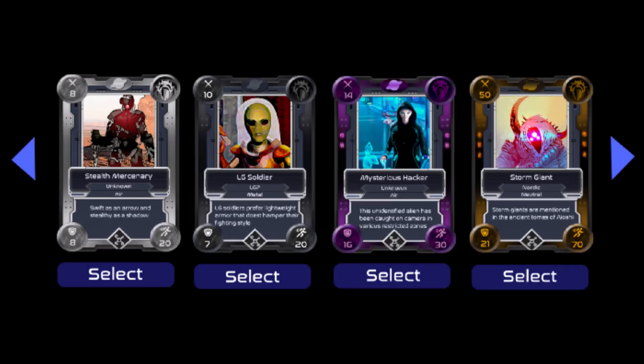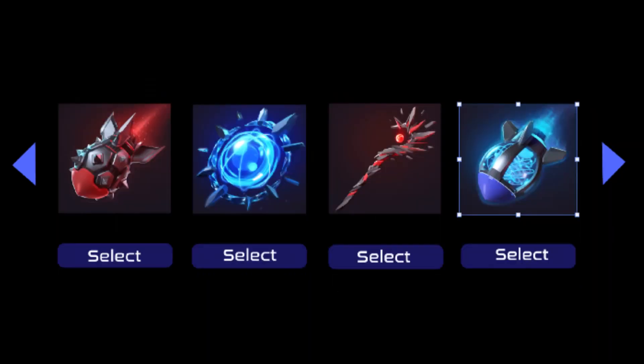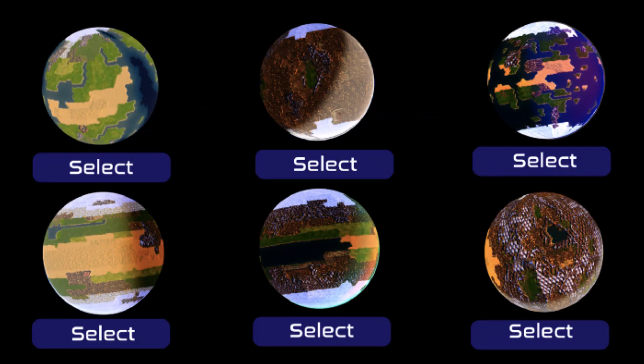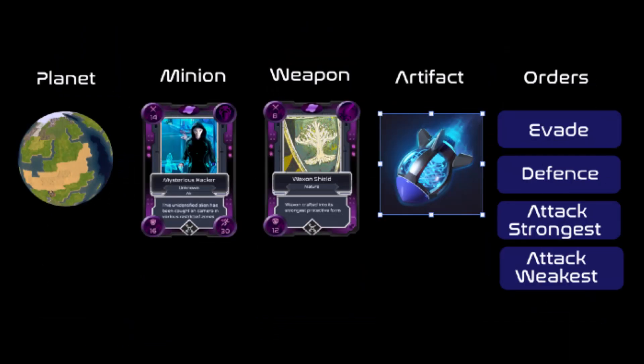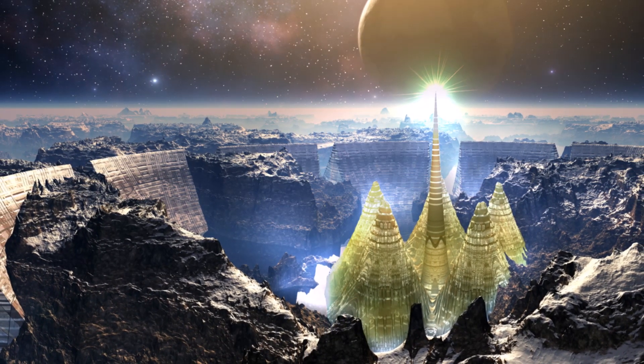The game logic for the first battler game will then be implemented on an external server. Testnet testing will begin, balance adjustments will be implemented, the first battler game battle logic will be published, and the battle UI and smart contract will be deployed on mainnet. This will be followed by limited mainnet testing, a full release of the first battler game, and designs for future battlers.